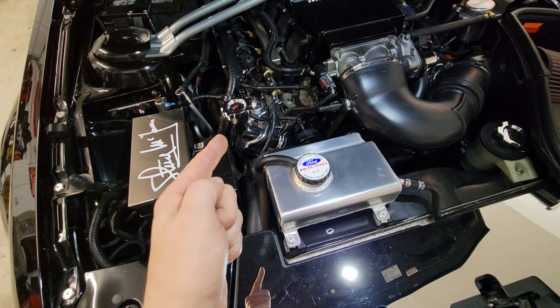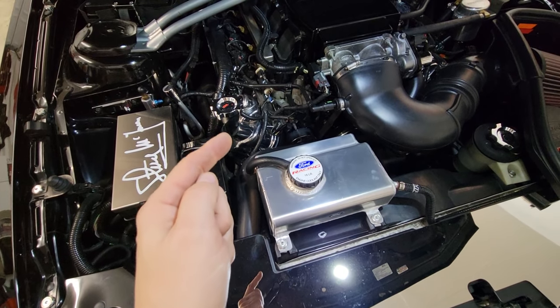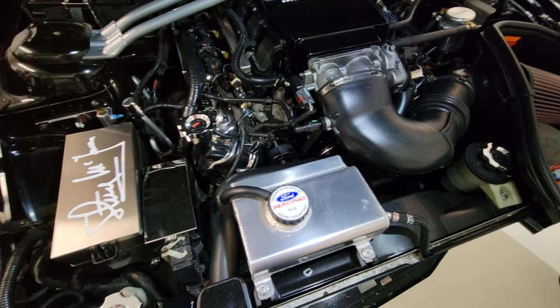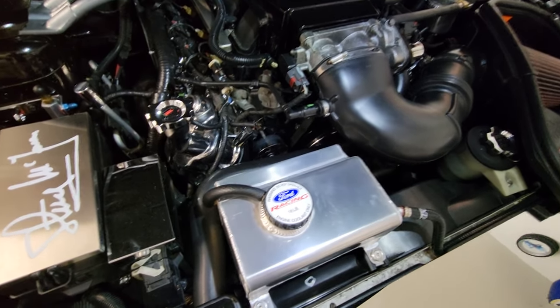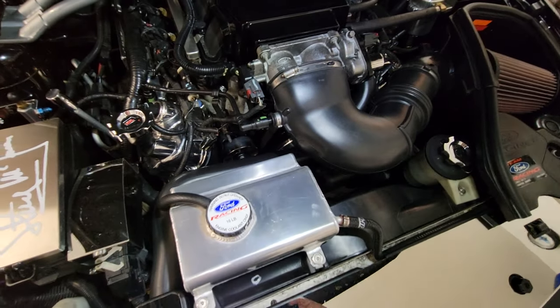However, if you have a timing chain guide failure — which also happens on these cars — you're going to have to remove the whole timing chain cover and redo the whole timing chain guide set. It's actually pretty easy, just time consuming, and you do have to remove the whole front end of the car.